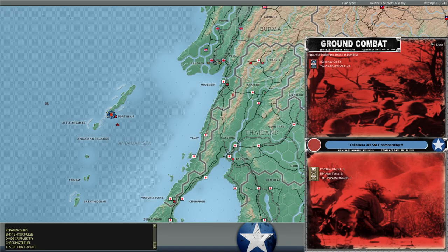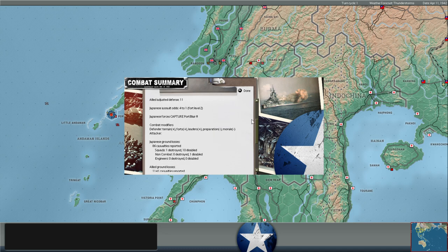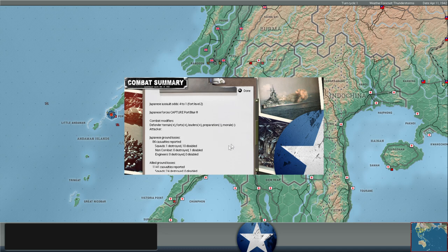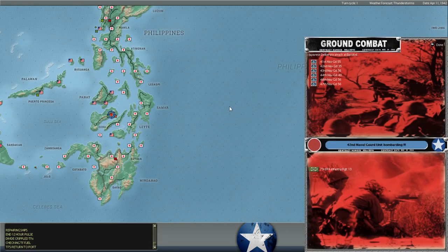Here comes the moment of truth - Japanese deliberate attack at Port Blair. They've got a Naval Guard unit plus the rest of the third SNLF unit which had been para-dropped. Our troops are all at zero assault value. They're going to get four-to-one and capture the base. Our Viper Force - a small unit of commandos and a few Gloucester troops we tried to bring in via aircraft - couldn't hold. Port Blair falls to the Japanese. We lose about 1,100 casualties with all three units destroyed. Japanese only lose 86.